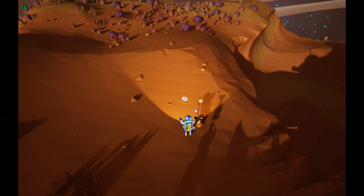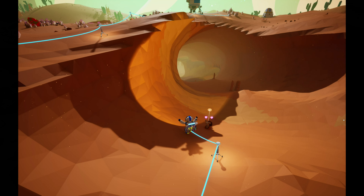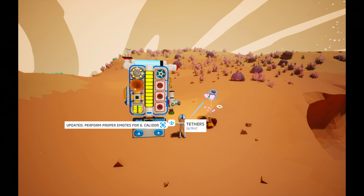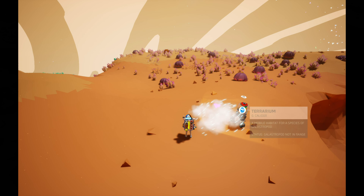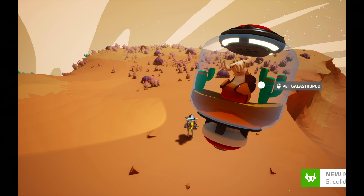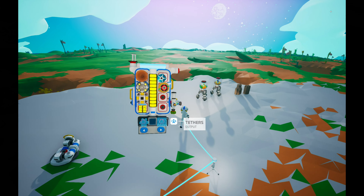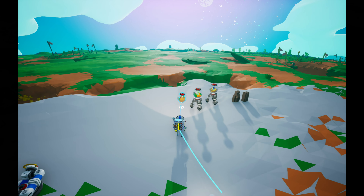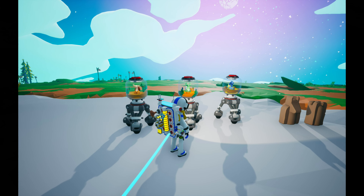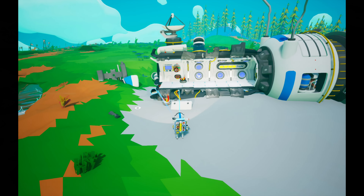Whoa, these pets just keep getting cooler and cooler! Let's go emote to him. We should be able to befriend him now — nice, so now we have three of these little guys. Let's bring this dude back to Sylvia. Oh, he looks so cool — they each have a different little emote, that's nice. He can go right here along with the other guys. Let's get a close-up of all three: first it was the one from Sylvia, then D Solo, and now Kalidor. Now we have to get the next one.